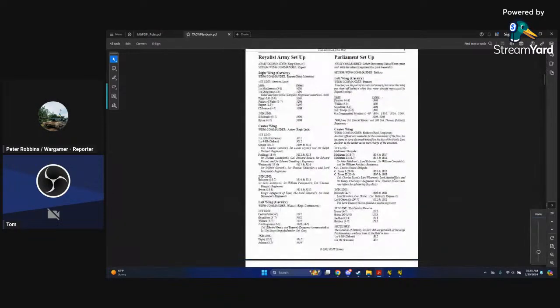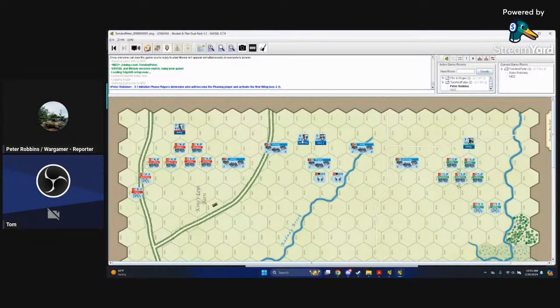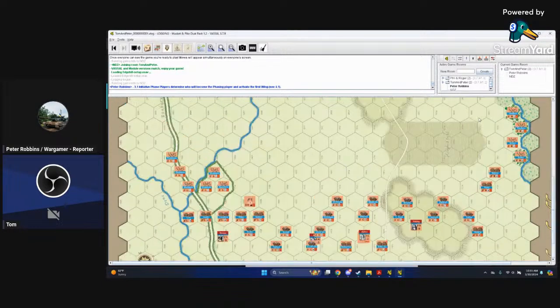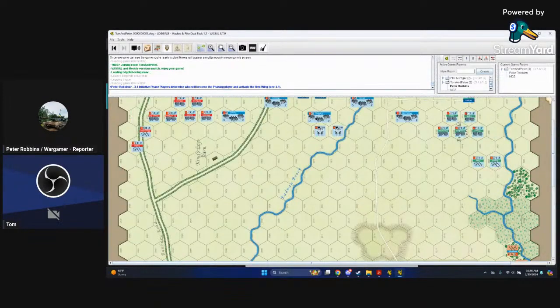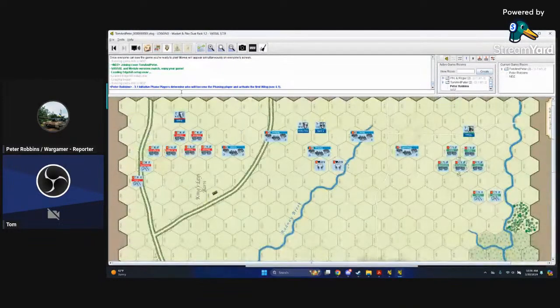Here are the Royalists over here — this is Edge Hill. It's a relatively balanced battle; it could have gone either way. There are a bunch of musketeers on the periphery. I don't love how these counters are all upside down. Is there a way to pick sides in this module? You might not have that option here.